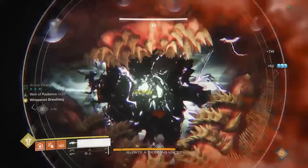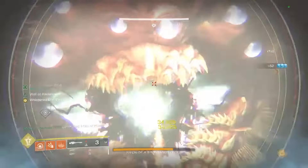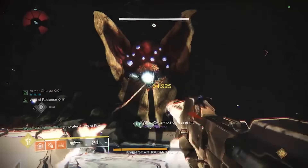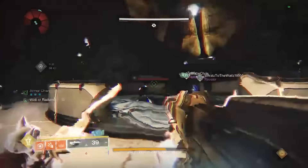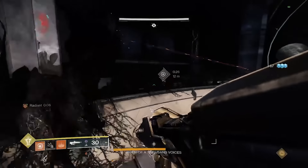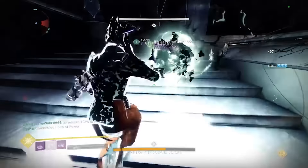At that point you have to shoot the two eyes that were called out by the flinching team, and you have to shoot them very close together in time. If you shoot the wrong one or take too long to shoot both, you'll wipe. Have one person ready to do this.